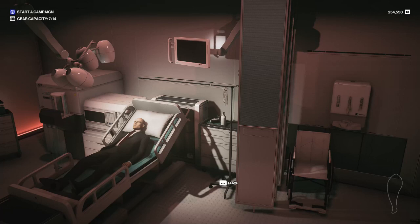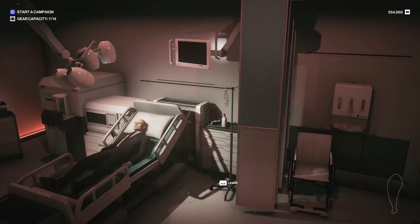Welcome to Episode 6 of Hitman Guide the Freelancer, I'm Agent Boom. In this episode I'm going to show you how to create poison items if you don't have access to them.